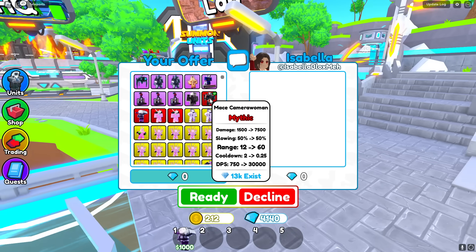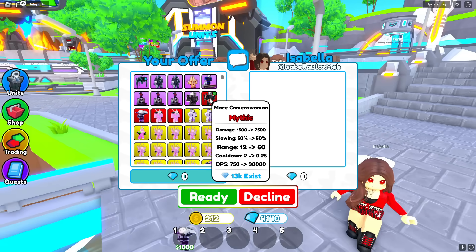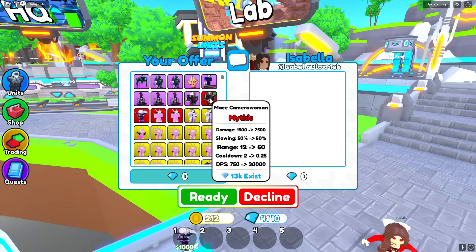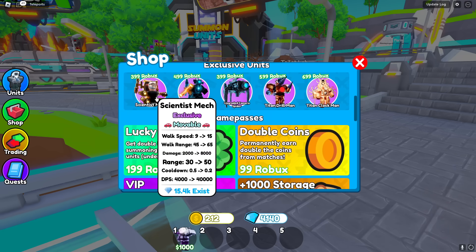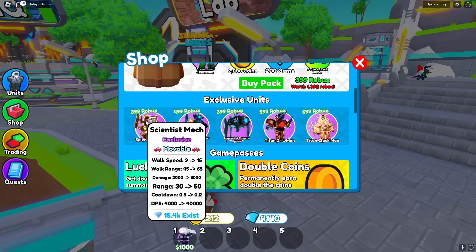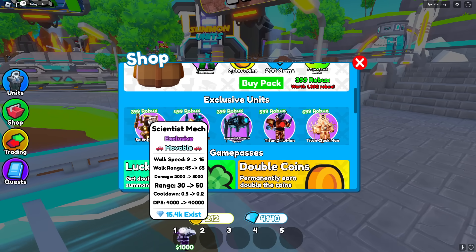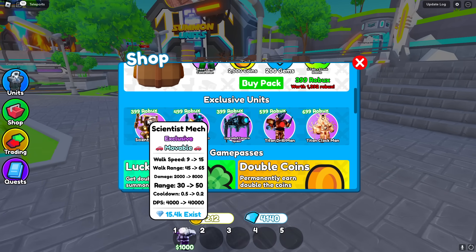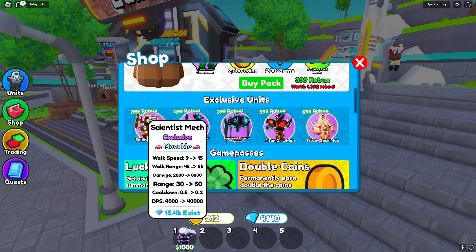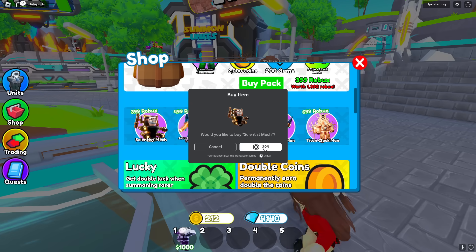Her stats look pretty sick and she can actually slow the enemies down. Her damage goes up to 7500, slowing 60, rage — it's some really solid stats. They also came out with a brand new exclusive Scientist Mech right here. He's a movable unit — I've never heard of that before! He has a walk speed of 9 to 15, a walk range of 45 to 65, and a few other really solid stats. I think I'm gonna buy him for 400 Robux.